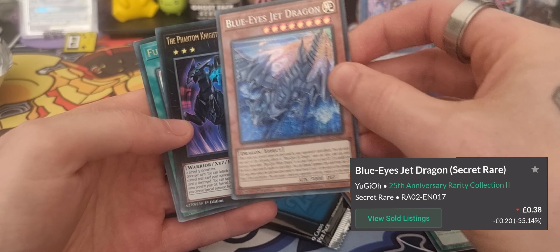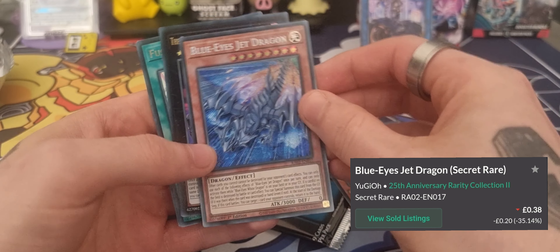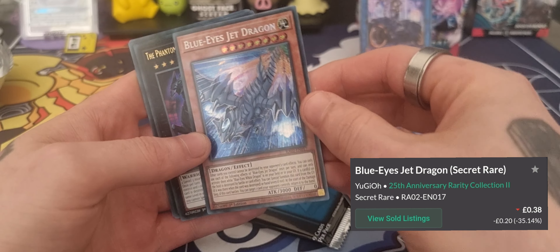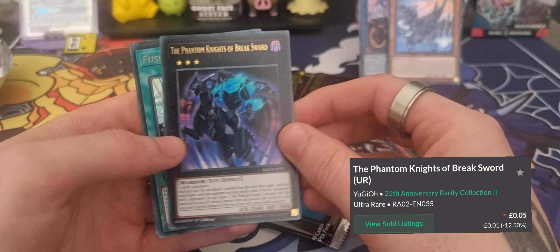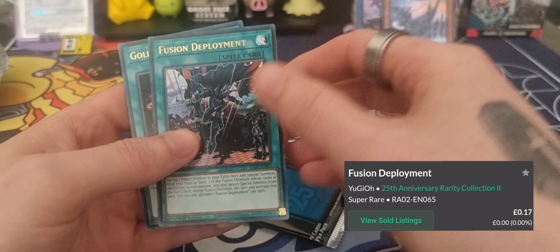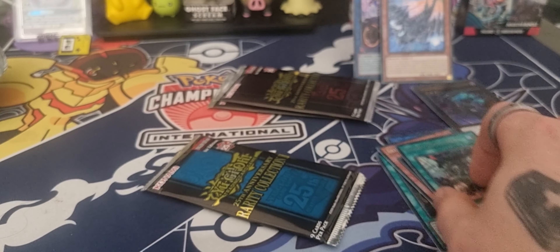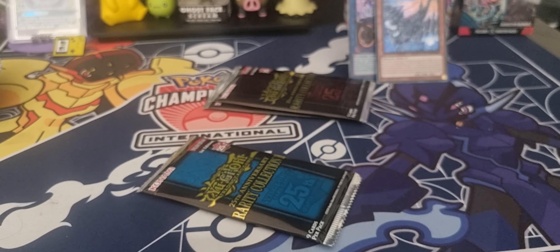That's the 20th anniversary rare, right? I suck at these rarities because I'm not a massive Yu-Gi-Oh collector — I'm only just starting out. Obviously the prices will be on screen. We have the Phantom Knights of Breaksword — that looks hella sick, I'm loving that. We have a Fusion Deployment, and I think these are all holos to be fair, and the Gold Sarcophagus as well.